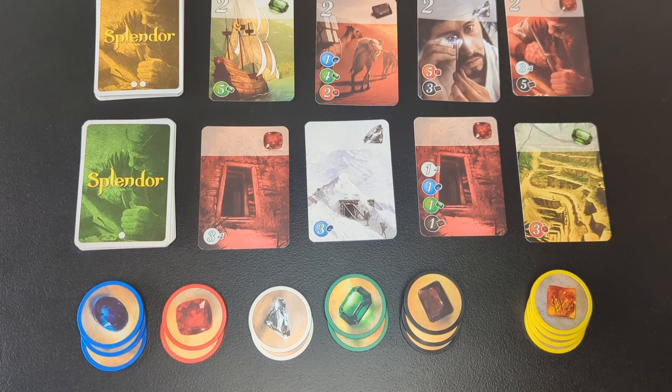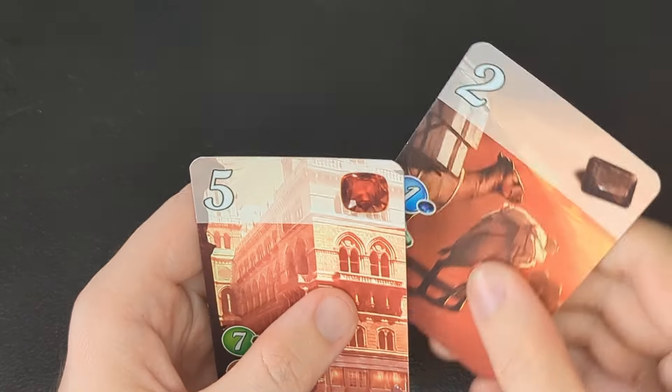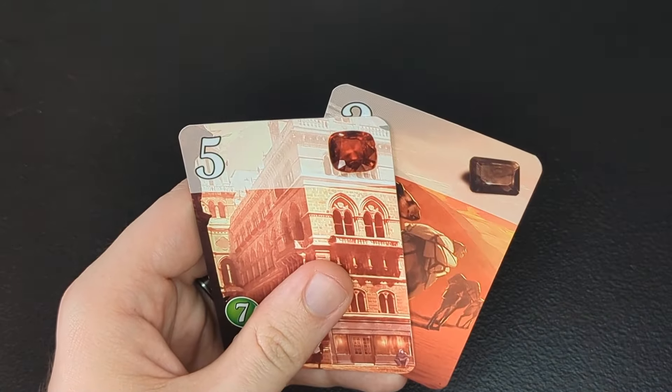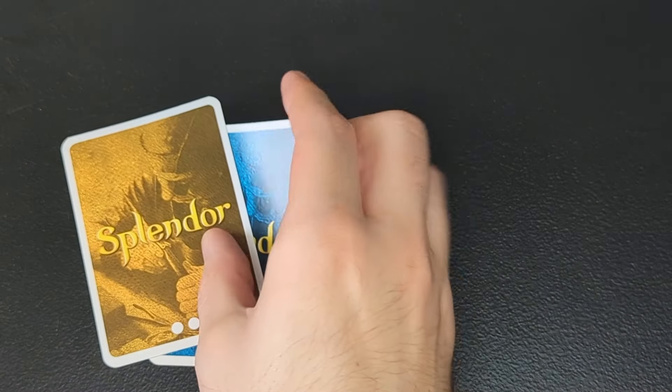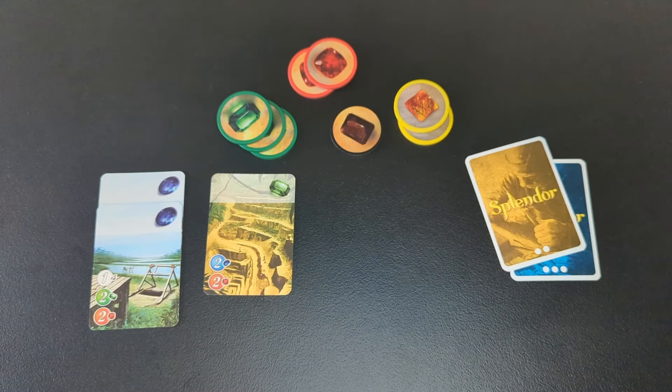The last way that you can spend your turn is to reserve a card. That means you take a card from the market, or take blindly from the top of a deck, without paying any cost for it, and then keep it saved in your hand. You can also put your reserve cards face down on the table, since you don't need to look at them all the time. Whenever you reserve a card, you also get to take a gold token, which is wild. So this can be used in the place of any type of gem, and reserving a card is the only way to get gold. Once you have a card reserved in your hand, you can use a future turn to pay the cost and buy it, just like if you bought that card from the market.